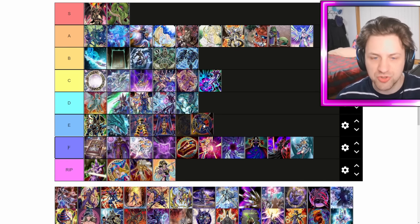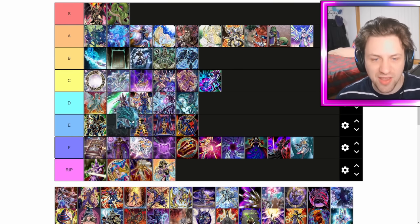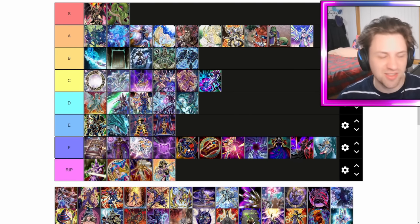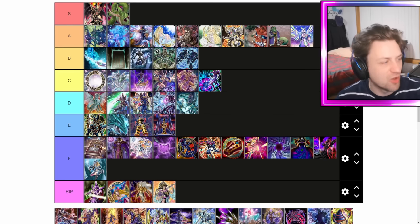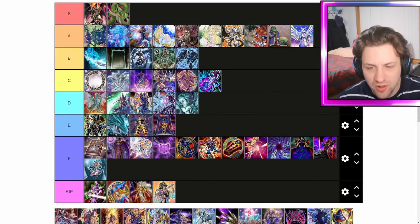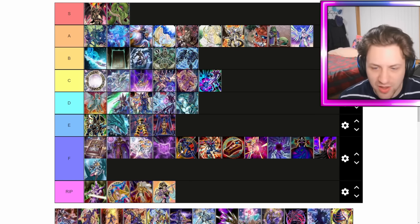Dark Magician of Chaos — super old card, should probably go in E tier. The card's bad. It's good in goat format but it sucks now. Dedication Through Light and Darkness — tribute a DM, special a Dark Magician of Chaos from hand or grave. Just other garbage cards that don't really facilitate much in the deck. I love them, they're amazing beautiful anime cards. They just don't do anything. I'm going to put Chaos Scepter Blast in with those two. They kind of go all together.